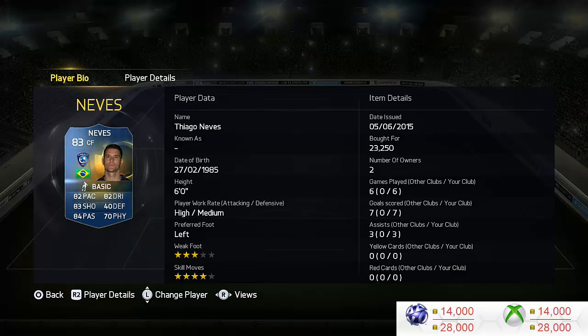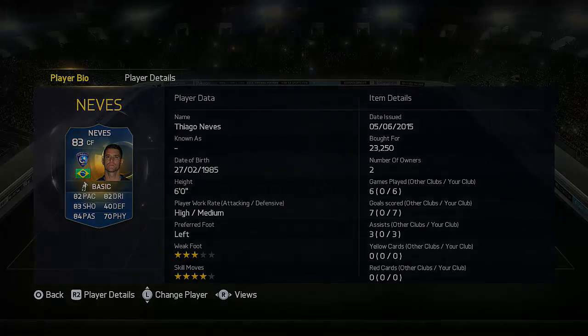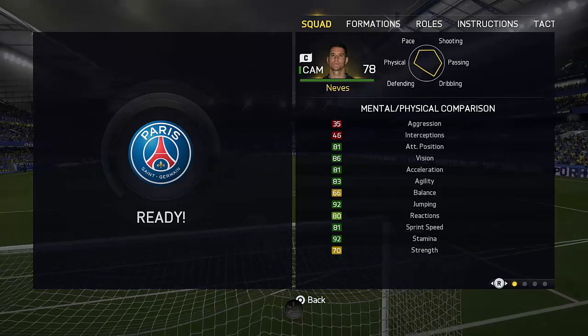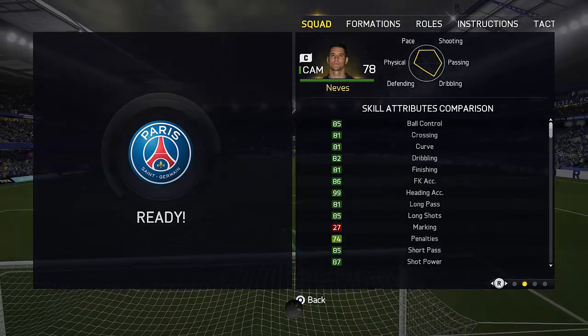He hasn't got someone in front of him, you're tempted to go for a long shot, and his long shots are actually really good — especially with the outside of the left foot, very very good long shots. Six games, seven goals, three assists — great record for a center forward. His card is looking pretty awesome: 83 overall, but some absolutely insane in-game attributes, some of them being 92 jumping and 99 heading accuracy. You could probably play this guy as a striker and just whip it into him — he scored quite a few headers.